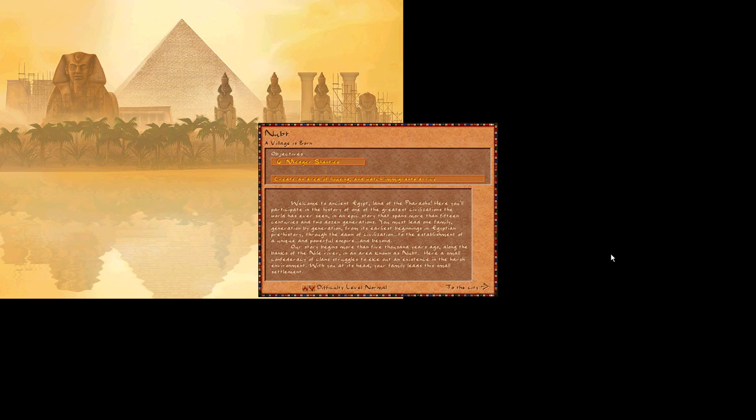Our story begins more than 5,000 years ago along the banks of the Nile river in an area known as Newt. Here a small confederacy of clans struggles to eke out an existence in the harsh environment. With you at its head, your family leads this small settlement.